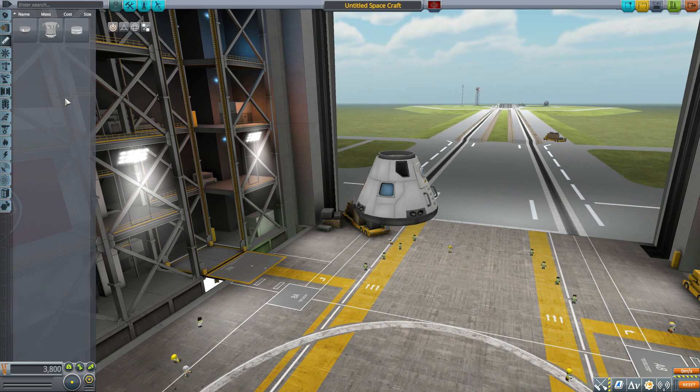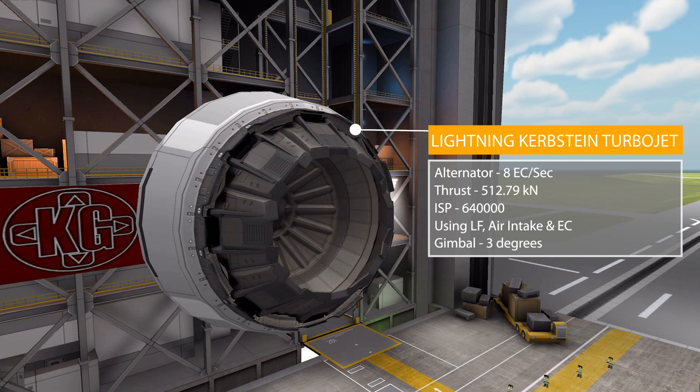We have the first three of five parts total, so not a very large mod pack but some pretty interesting things. The first part is the Lightning Kerbstein Turbojet, which has a built-in alternator producing 8 electric charge per second. It has a maximum thrust of 512.793 kilonewtons with an ISP of 640,000 — quite the efficient engine. It uses air intake, liquid fuel, and electric charge, and has gimbal vectoring with a range of 3 degrees.